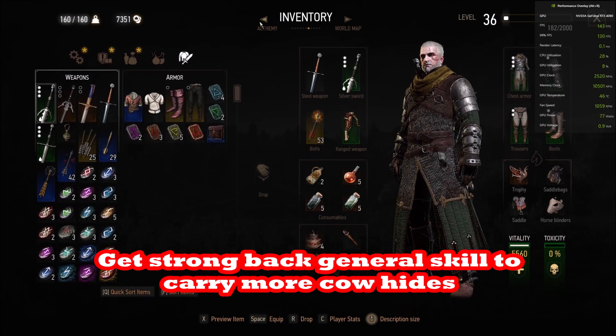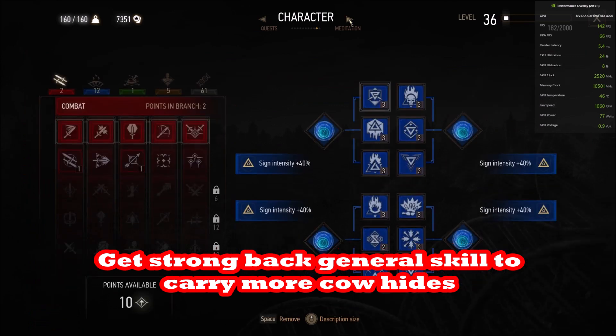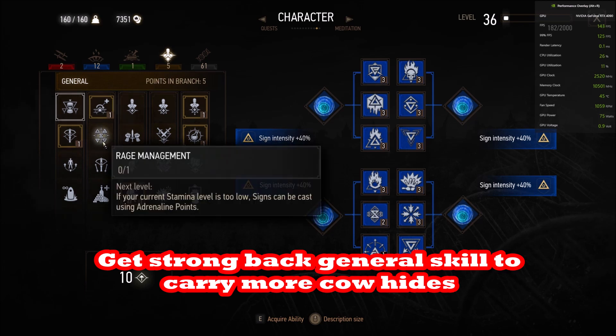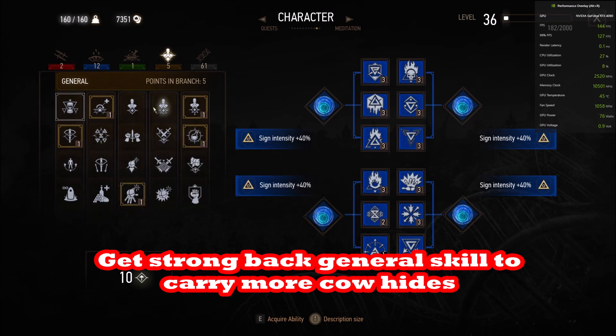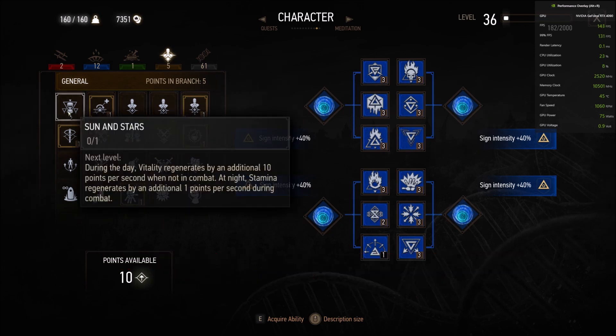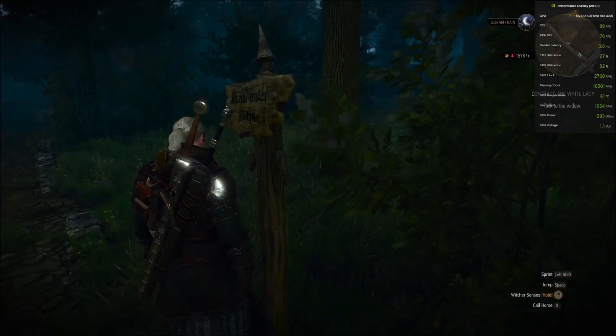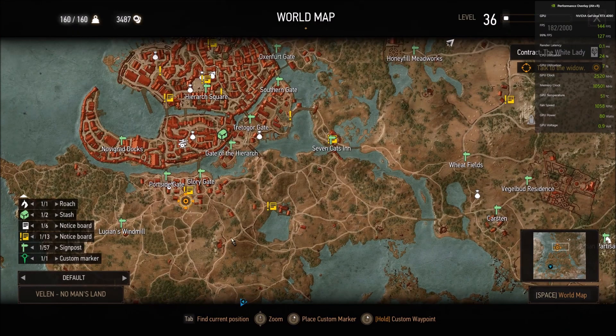If the Passiflora or Kingfisher is out of money, you'll want to meditate for four days. Since you can only meditate 23 hours at a time, you have to do it at least five times to reach four days. Their inventory regenerates around 1,000 coins every four days or so.